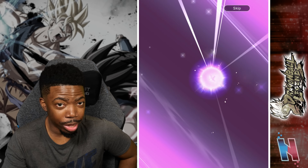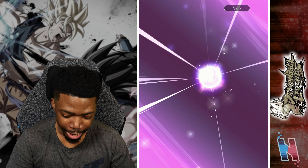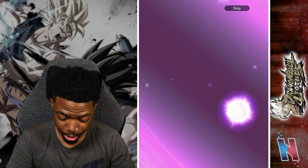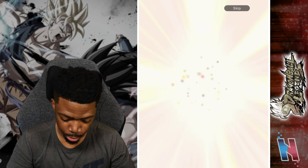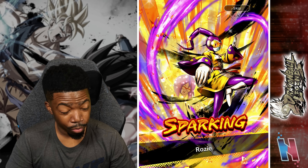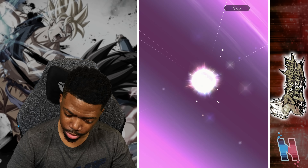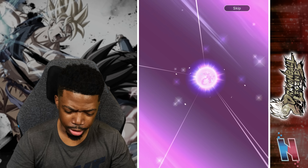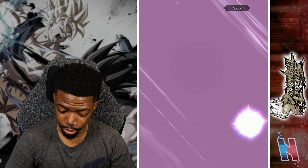Frieza — game, come on, hook me up. Frost — should still get a sparking unit. Rosie. Gohan. Something's telling me those are our sparking units which is really not good. We just got really lucky when we had Dragon Fist last time. After this it's the last group summon — this is still a W, not crazy but definitely a W.